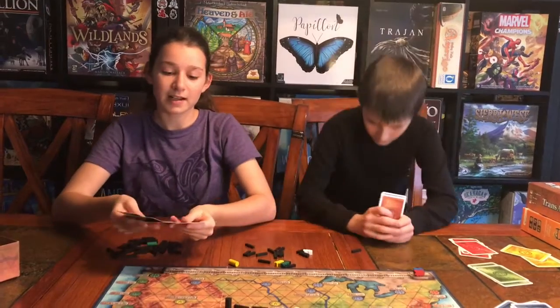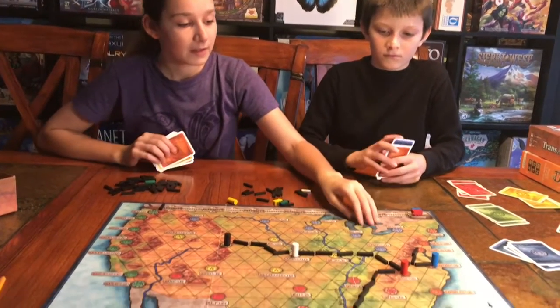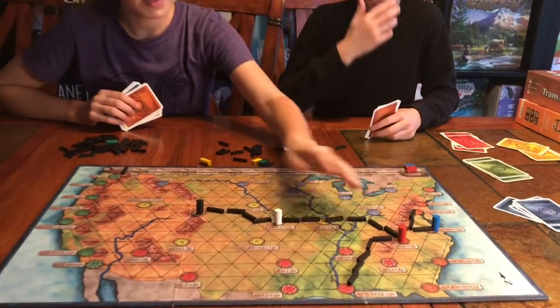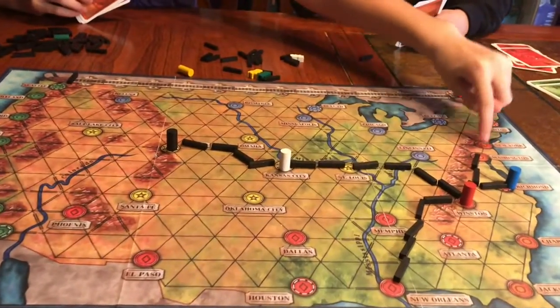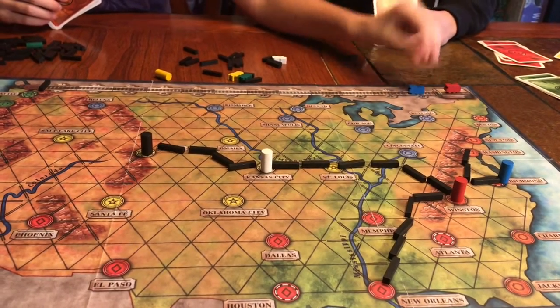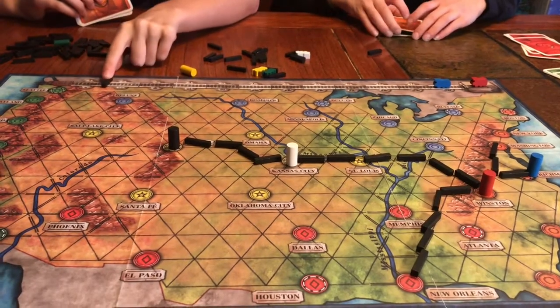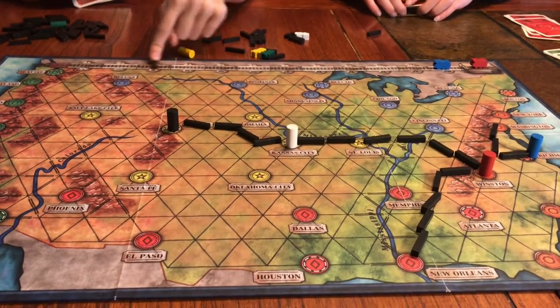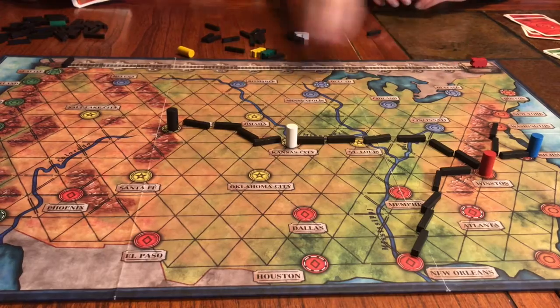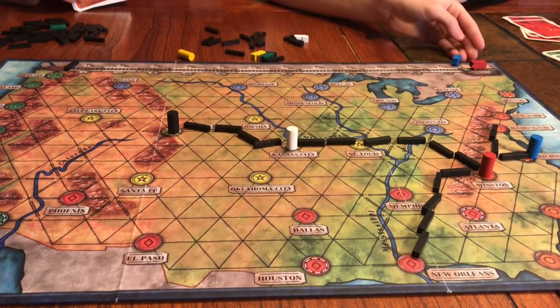The round ends when one player connects all of their cities together. If someone connected all theirs and I just needed to get to one more place, that's one track so I'd move up one point. Every round this train track marker here is going to move down one, and when someone bumps into it the game is over — whoever has the least amount of points wins.